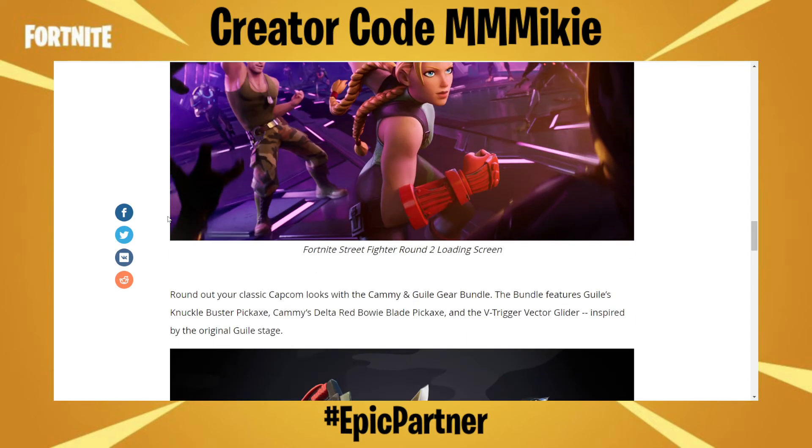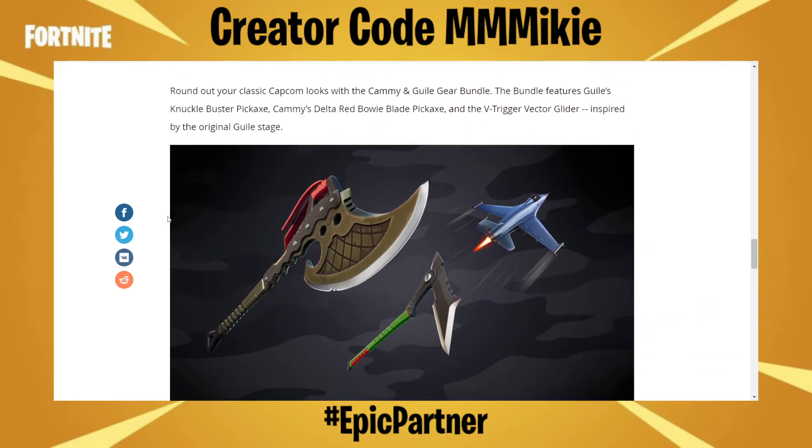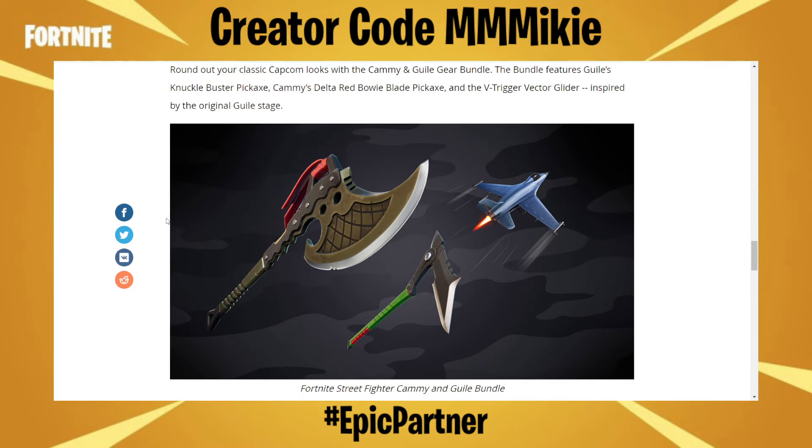It's a pretty cool loading screen. Round out your classic Capcom looks with the Cammy and Guile gear bundle. The bundle features Guile's Knuckle Buster pickaxe, Cammy's Delta Red Bowie Blade pickaxe, and the V-Trigger Vector Glider, inspired by the original Guile stage.